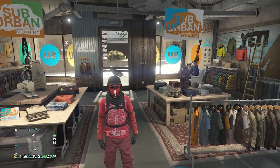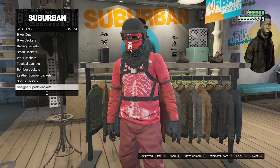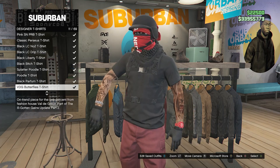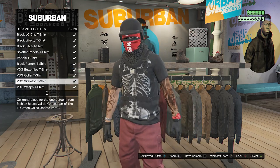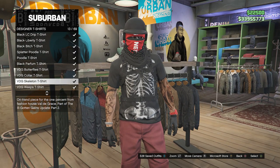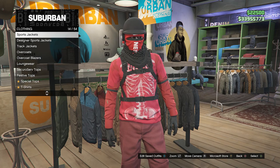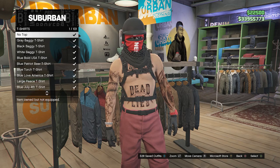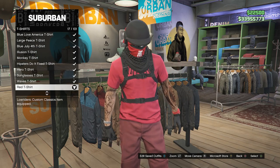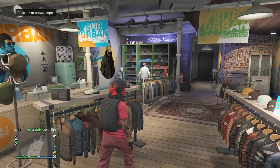Now that you're at the clothing store wearing the red joggers outfit, go to the top section, scroll down to designer t-shirts on slot 29, and look for the VDG skeleton t-shirt on slot 13 — buy this t-shirt first. Then back out of designer t-shirts, scroll up to t-shirts on slot 23, and look for the red t-shirt on slot 17. Buy and equip this t-shirt, then back out of tops.